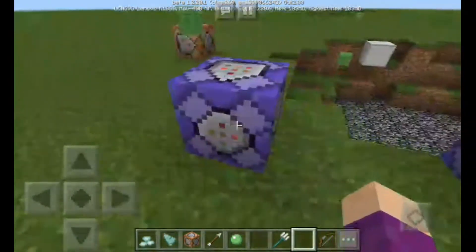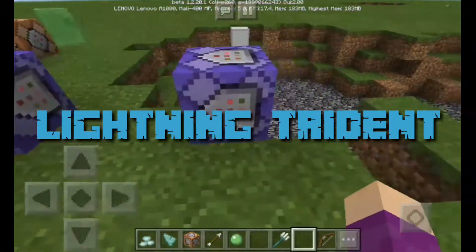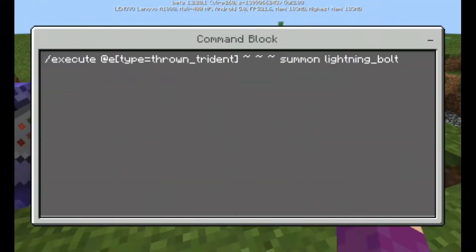By guessing the title and looking at the thumbnail, it's a true main-e lightning trident project in Minecraft PE — and it works on Java, and also Nintendo Switch. All you have to do is a very simple command. I just found this one out, just like what I did with my lightning bow. The command is: execute @e type equals drone project, with three tilde, then summon lightning bolt.